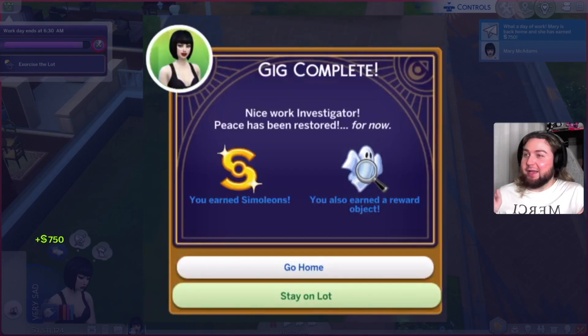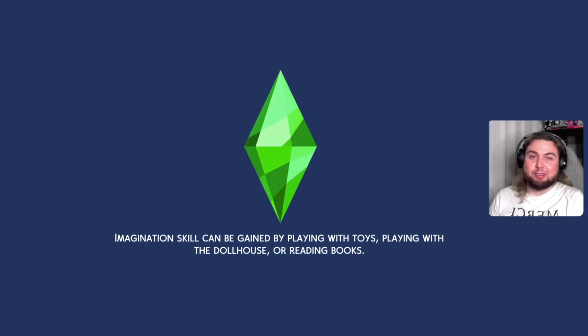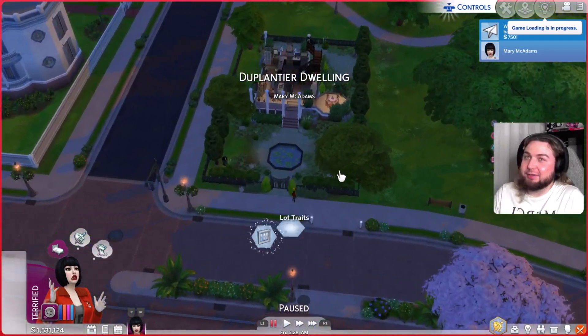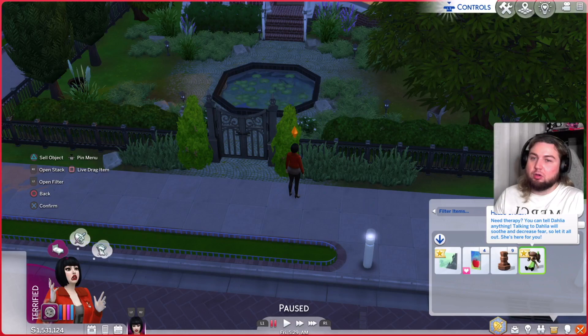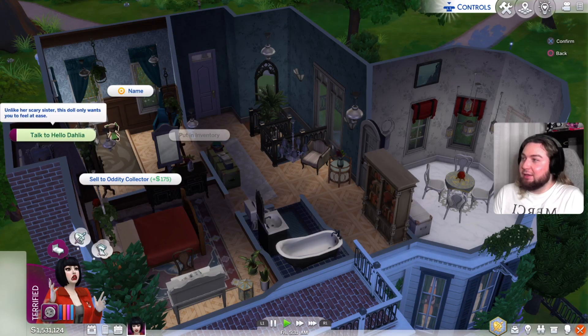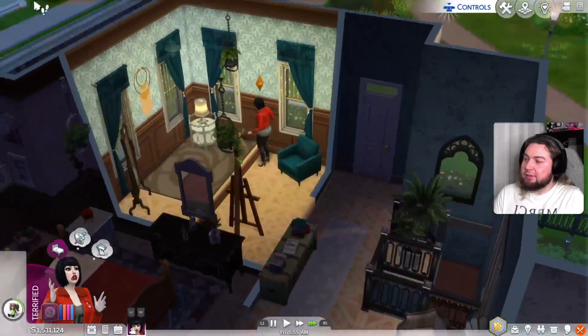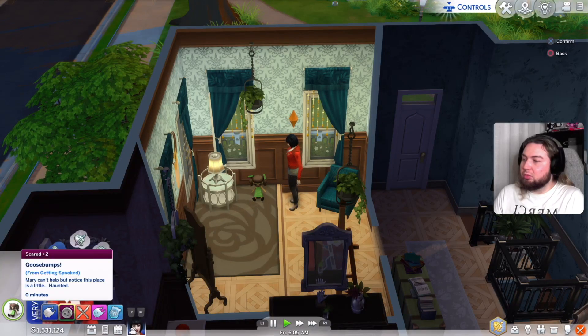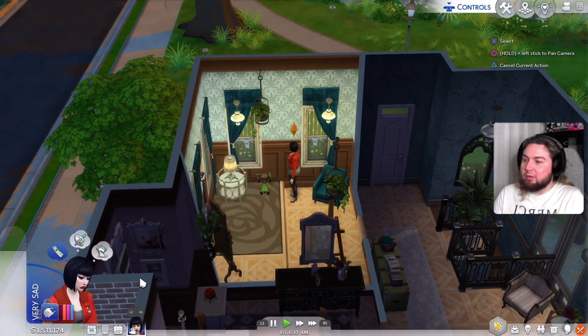Gig complete! Oh my lord — nice work investigator, peace has been restored. For now. You earned simoleons, you also earned a reward object. So I'm very excited about the reward object, because my drink was drained by that woman. I don't know why she drank it — it wasn't hers. Okay so we have a new object — it's a creepy doll! Hello Dahlia. Need therapy? You can tell Dahlia anything. Talking to Dahlia will soothe and decrease fear. Let it all out, she's here for you. And we can actually try it — talk to Dahlia. Fear disappears. Oh that's incredible — I did not know that.